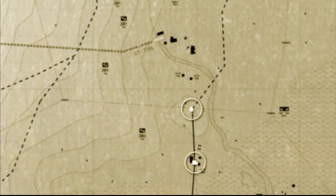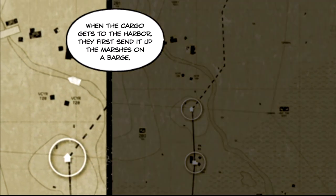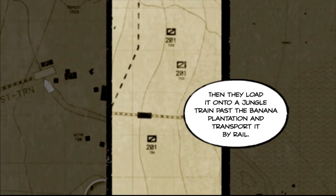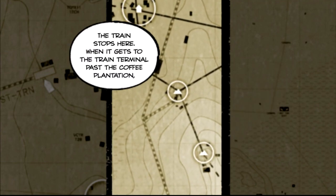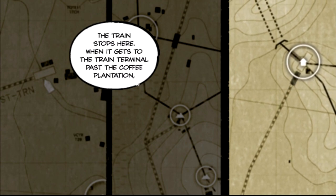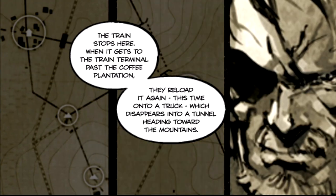When the cargo gets to the harbor, they first send it up the marshes on a barge. Then, they load it onto a jungle train past the banana plantation and transport it by rail. The train stops here. When it gets to the train terminal past the coffee plantation, they reload it again — this time, onto a truck, which disappears into a tunnel heading toward the mountains.